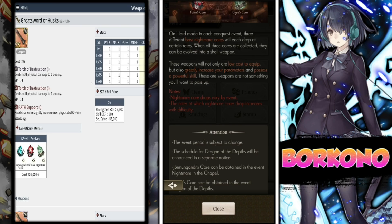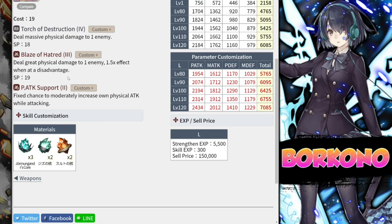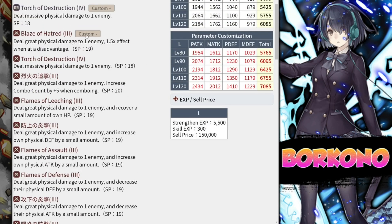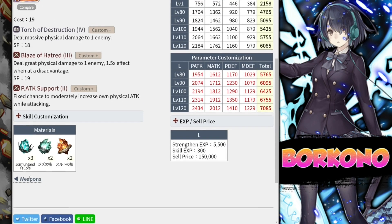After you evolve the weapons, there's actually skill customization that goes on. This skill customization is kind of complicated because you can get really in-depth with it. You can change the Kalos support skill, you can change the Kalos skill, you can change the story skill, and this thing has insane potential. You can get like a Dauntless Courage 2 with a colossal physical attack bonus on your arena skill — that's really, really crazy. It's going to cost Jormungandr cores and two other cores to do the skill customization. I believe the parameter customization goes along with the skill customization.